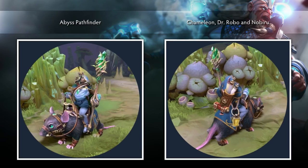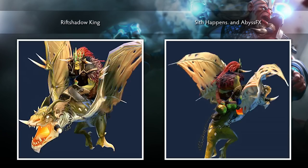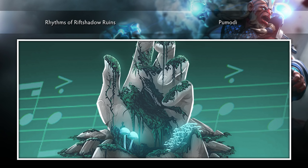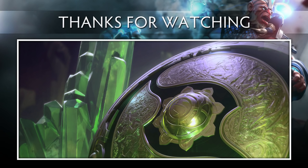The Rat Master set for Chen, created by DNA Dota, Xiphod, Kalyan, and Pero. The Rift Shadow King set for Batrider, created by Sith Happens and Abyss FX. And last but not least, the thing you've actually been listening to this whole time is the Rhythms of Rift Shadow Ruins music pack, created by Pumodi.